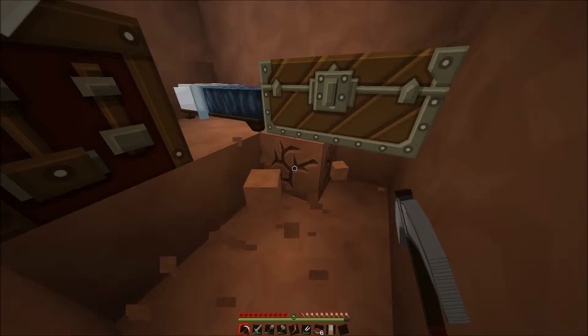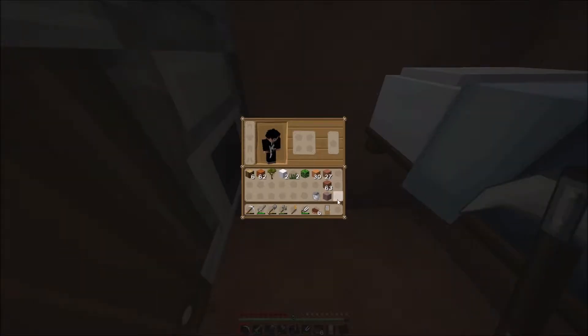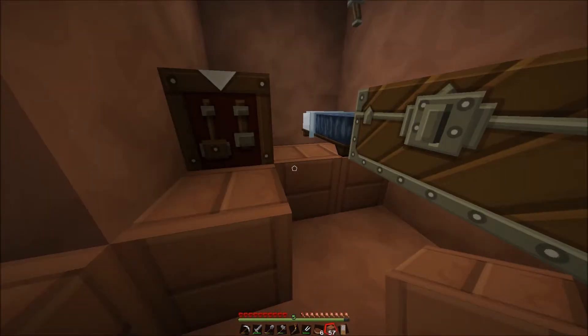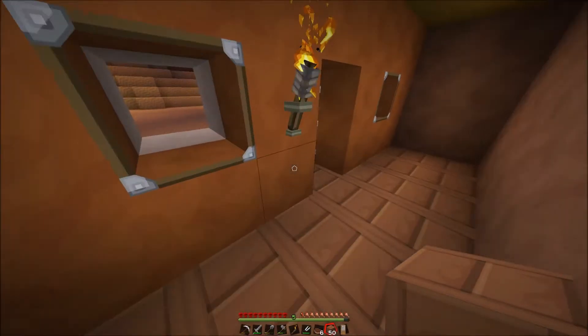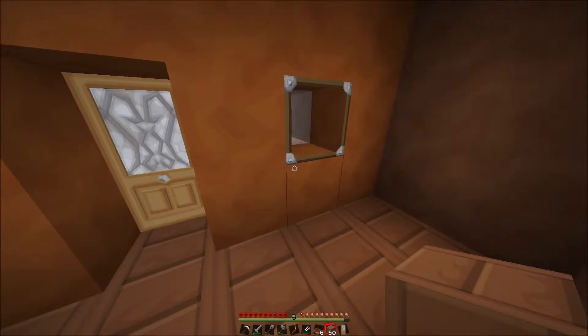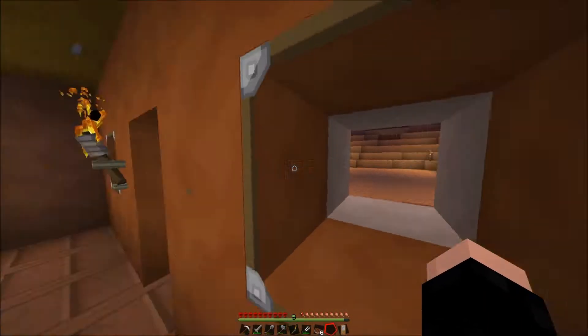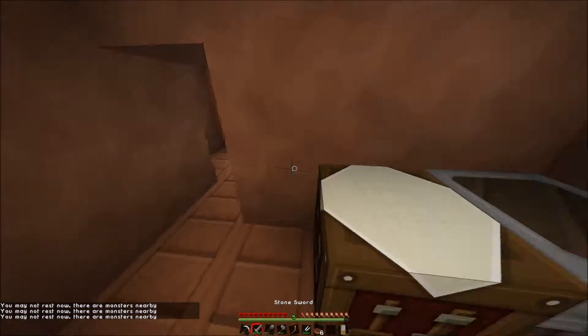We've got way more than thirteen pieces of acacia wood. So what are the walls going to be made out of in here? Maybe stone, or should I make them out of that white stuff as well? It wouldn't really look good as acacia wood because it's the same stuff as on the floor. Maybe stone would be the best option. Let's sleep because I don't want that skeleton killing me — there are monsters nearby, that's kind of annoying.